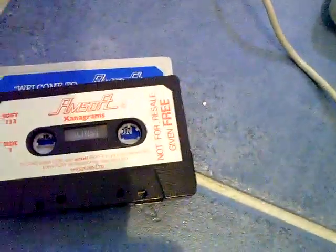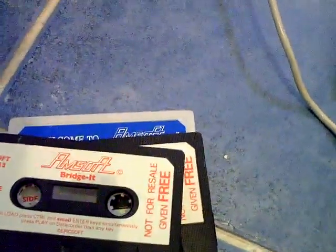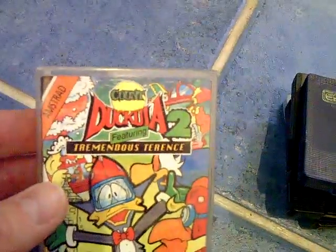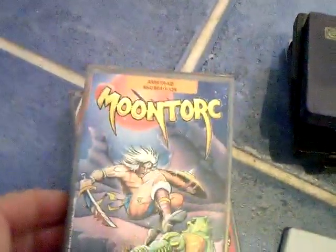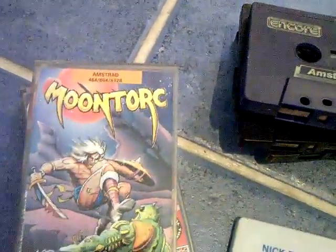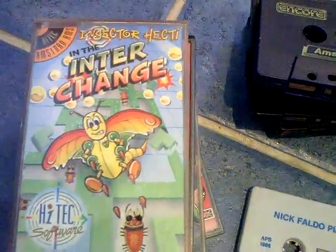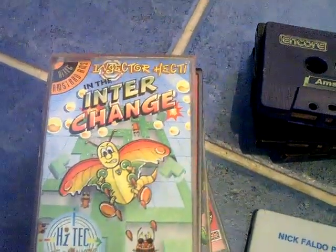So it came with that. I'll just quickly show you what else it came with: Welcome to Whamsoft, Xanograms, Bridget, Easy M-Word — usual crap — Turbo Esprit, Nick Faldo Plays the Open, Jacula 2, Moontorque, Roland in Time, Sector Hecti, The Interchange, Travel Brookings.